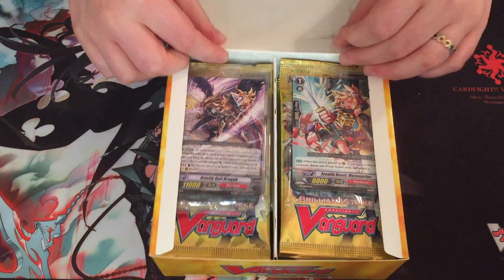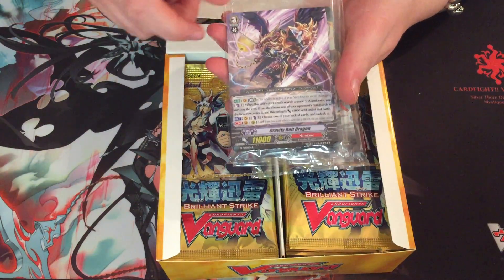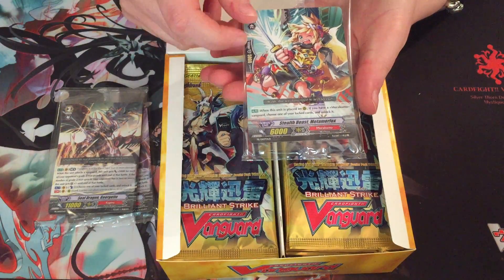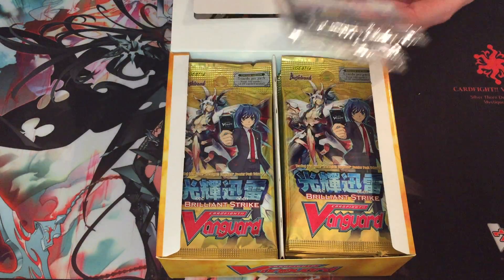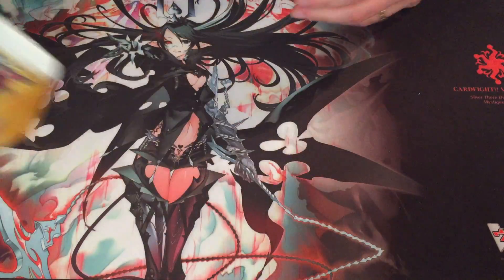With this box you got promos from the lock campaign and you got three. So we got the Narakami one, the Kigeru one, and the Murakumo one. That's cool. Since if you've watched a few videos back you'll know my boyfriend plays Murakumo now, so that goes really well with his collection.